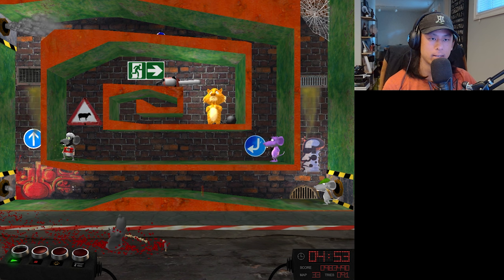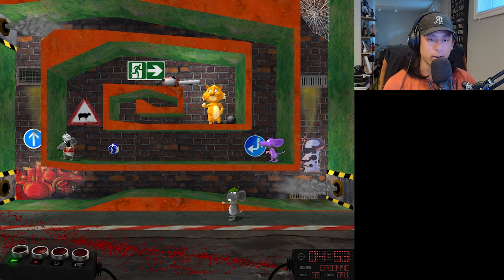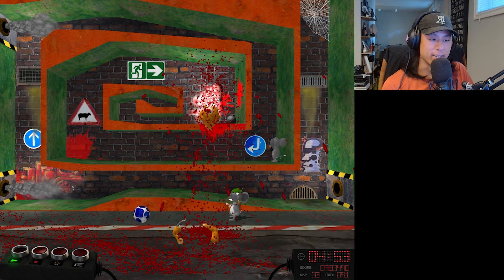Bam. Air to the right. No way — okay, good. It is on a slant. It's going to hit the bomber. Come on, roll into it please. Okay, we got it! Nice. Another easy one. Next level.